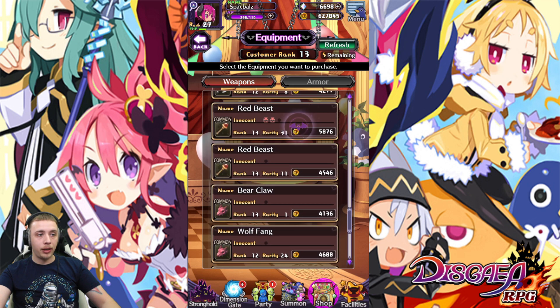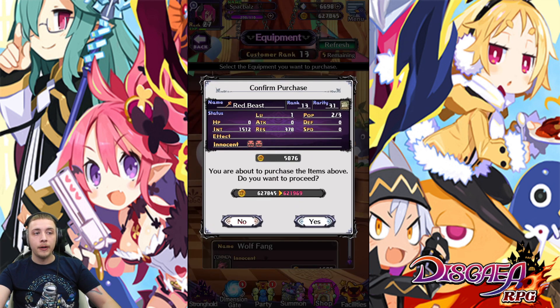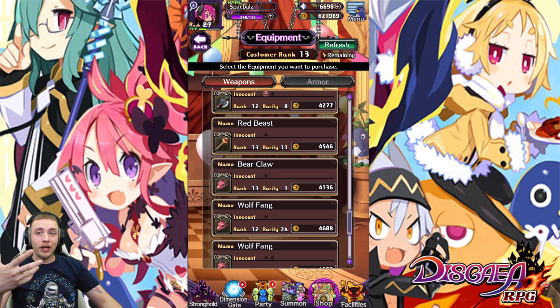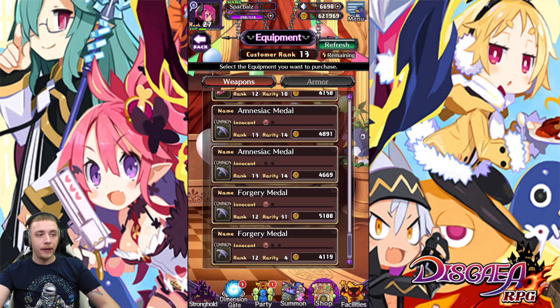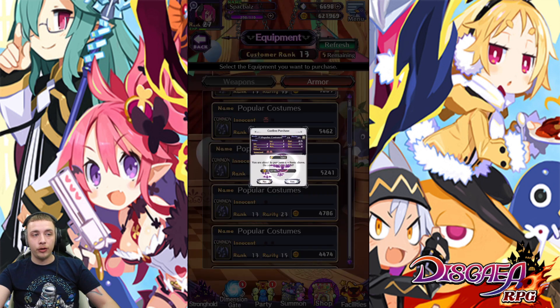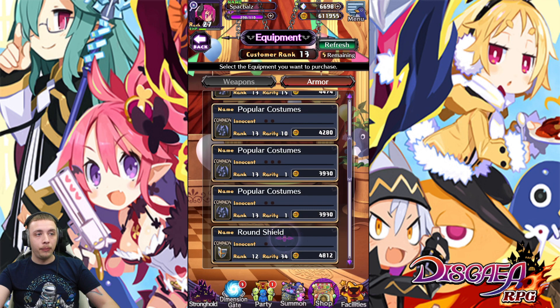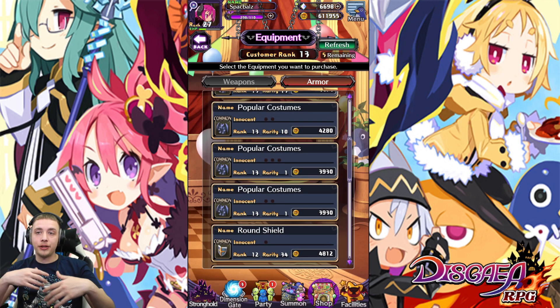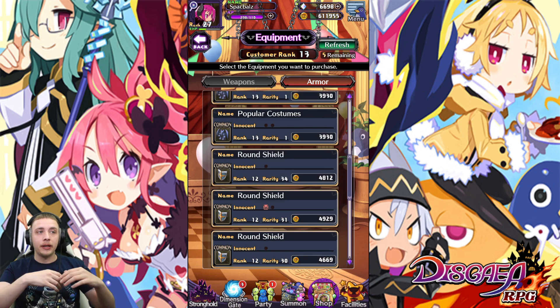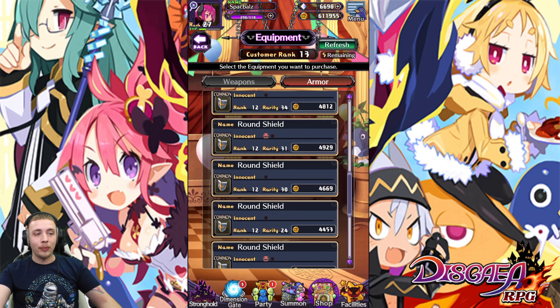Looking at the shop now, this Red Beast is an instant buy for me — it's rank 13 with two innocents. I buy this every single time and then farm the chest from it on stages 10, 20, 30, 40, and so on. We'll check the armor too and do the same thing. Here's rank 13 armor with two innocents — instant buy. Even if I don't use the gear, I can still farm the chest and pop those innocents off for use on different gear.